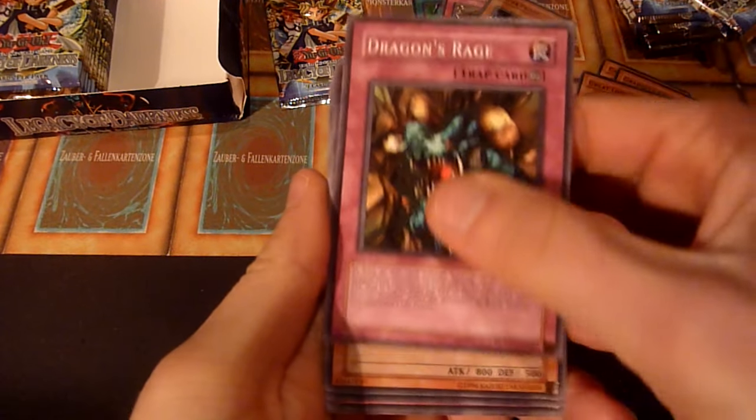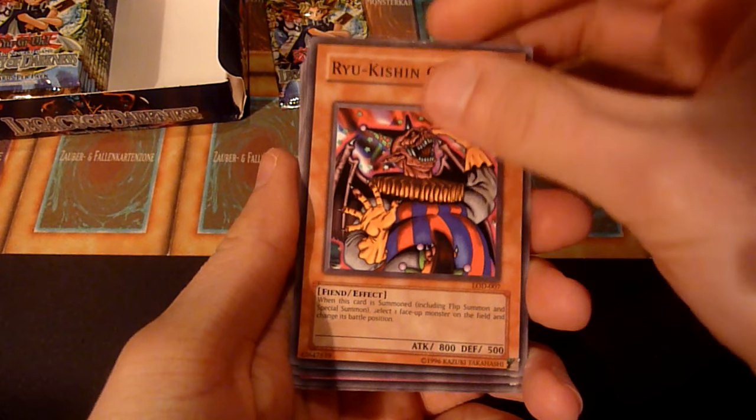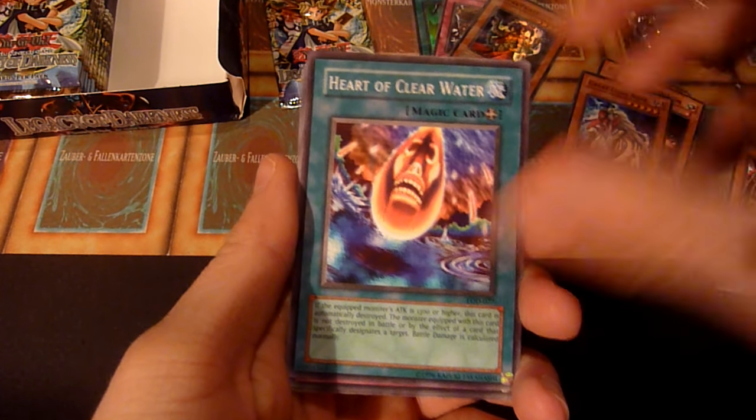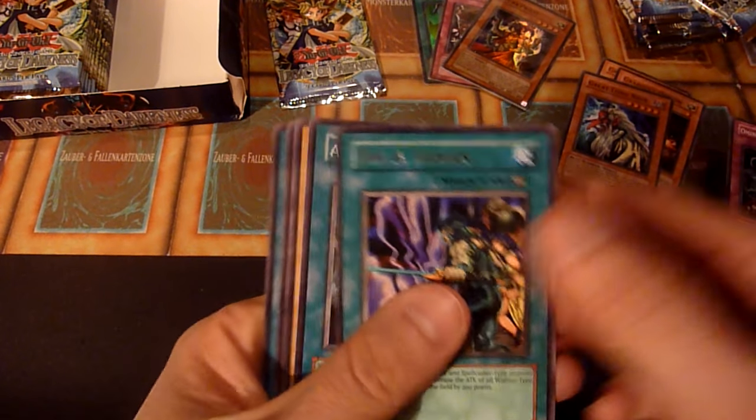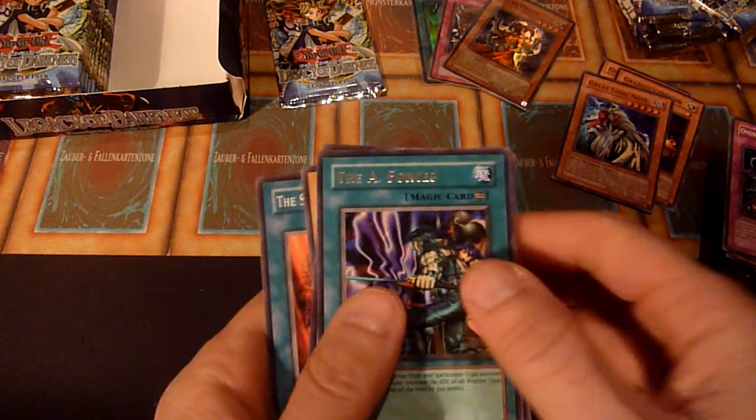Dragon's Rage again, Ryukishin Clown again, Heart of Clearwater again. Ominous Fortunetelling, The A-Forces, and another Fiend Comedian.